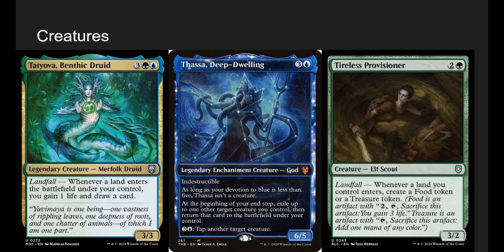Tatyova is the OG Simic Lands commander — or at least a really good one. Whenever a land enters, gain a life and draw a card. Good enough for me.